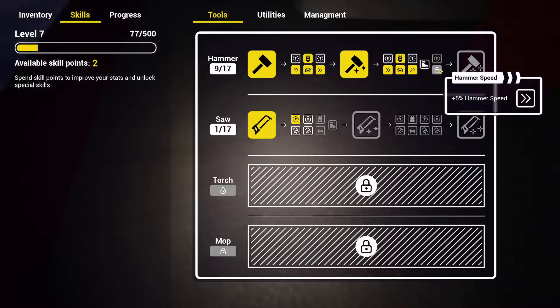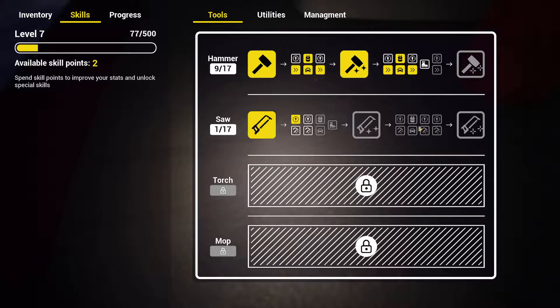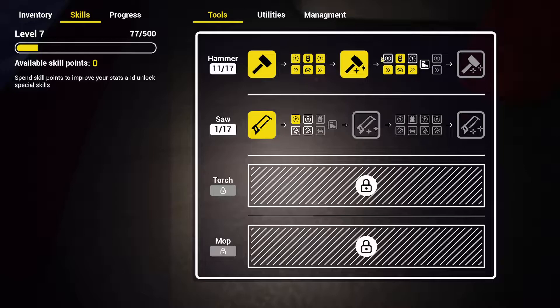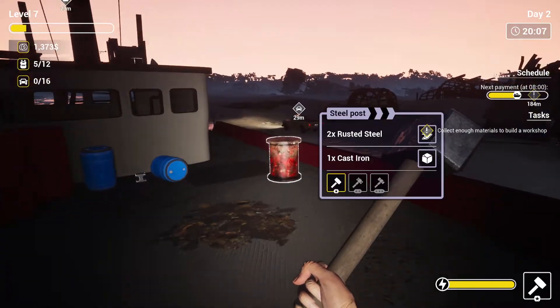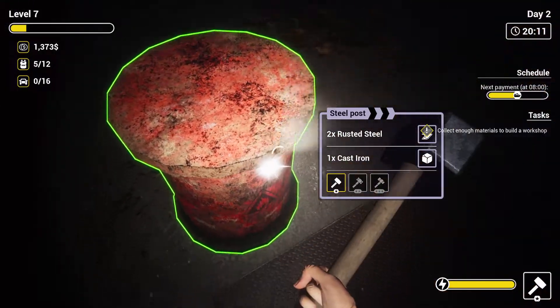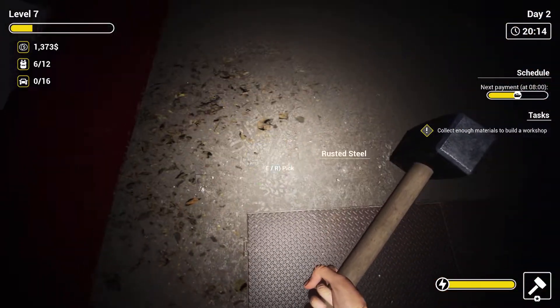Sprint speed, hammer damage, hammer speed - 20 percent double loot from destroying objects, I like that a lot. What should we do? Sprint speed - I don't care about sprint speed. I think we should just level up our hammer damage. Okay anything left here? Yes, one there. Damn it, we already broke it.